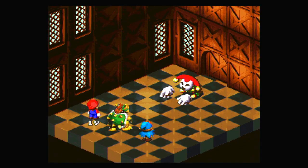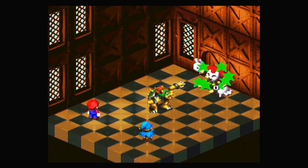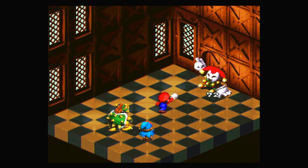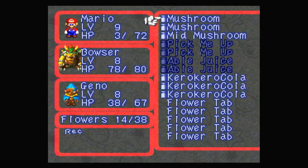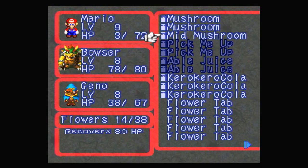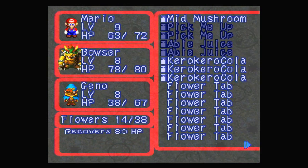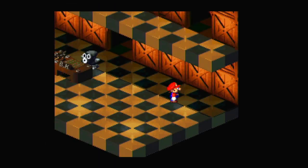Unless we have somebody who's unable to. I'm gonna risk it and hopefully Mario will be okay. And we're okay. I probably should heal though, so it's fine. It's maxed P. No level up — that's a shame. I could use a mid-mushroom, although I could just use up these regular mushrooms as well. Sorry Geno, you're gonna have to sit out on the healing for now.